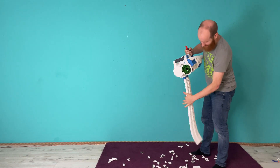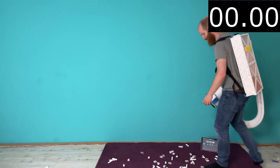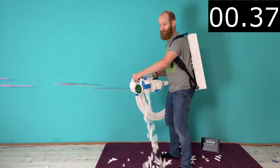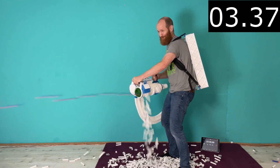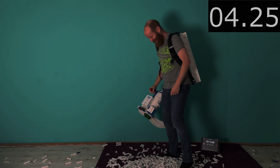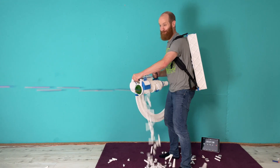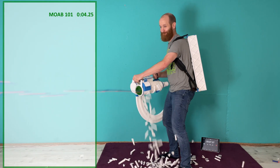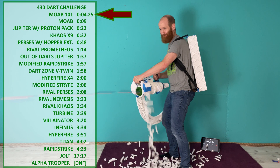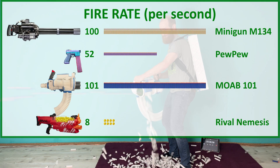Yes! It works! Now let's shoot 430 darts. Oh, I hit the light switch. The result is 430 darts in 4.25 seconds. First, that sets a new record on the 430-dart challenge — have fun working that one. And second, that means the MOAB does 101 darts per second, which is faster than everything else.